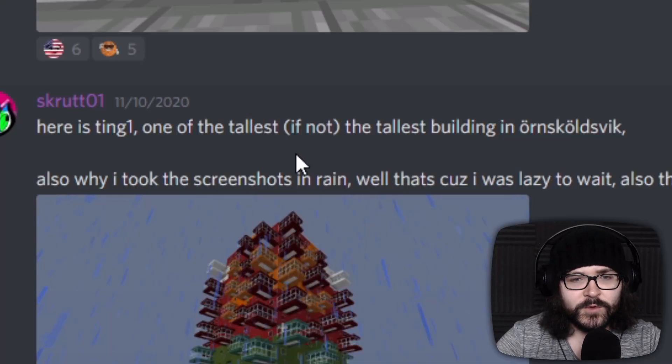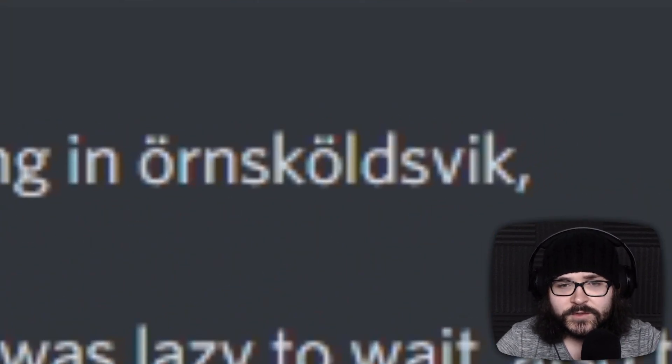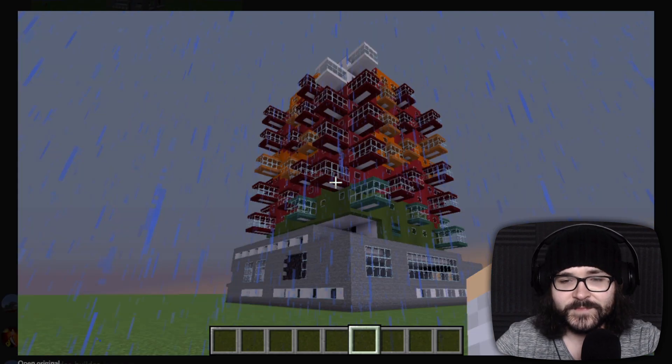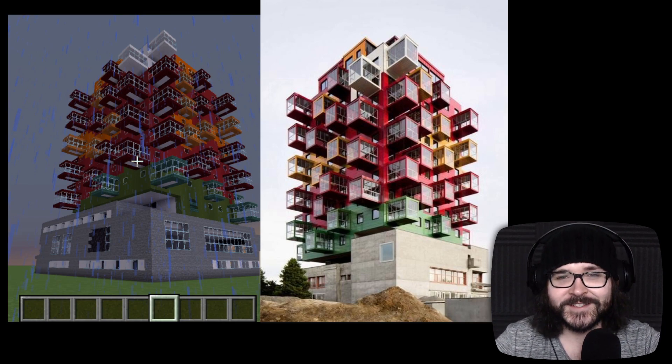Looks like we got one more from Scrut — Ting 1, one of the tallest, if not the tallest, building in Örnsköldsvik. This looks like the speech-to-text of someone sneezing. What a wacky looking building! Let me pull up the real thing. What a wacky building — what are you guys doing out there in Sweden? Not only does this look like a Jenga tower near the end of the game, it just makes me want to press it back together. Like, if you pressed it back together, it would gain twice the height. Either way, epic build, man. Thank you so much for sharing all your stuff.